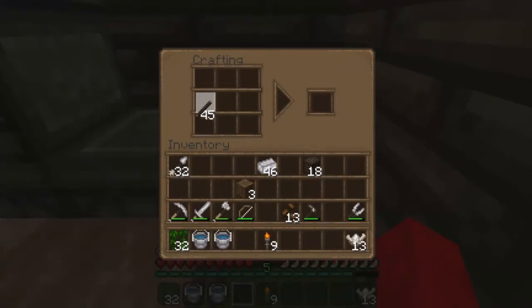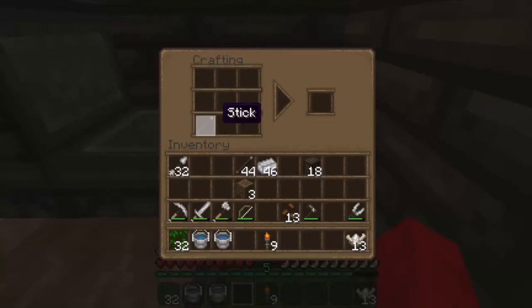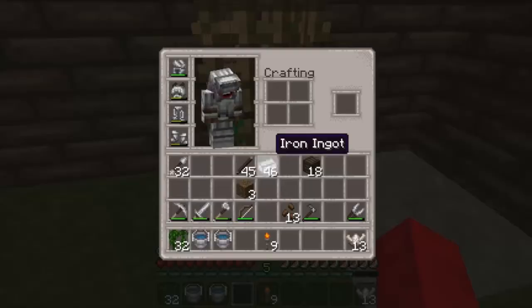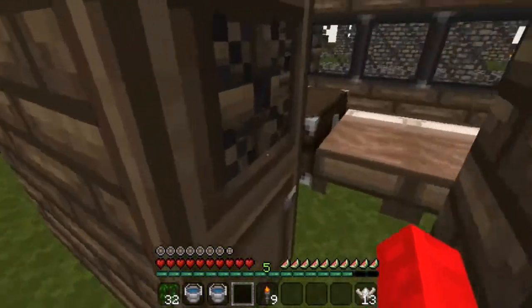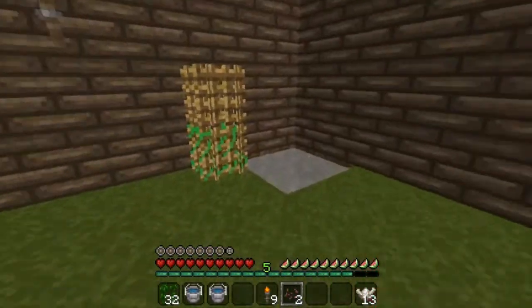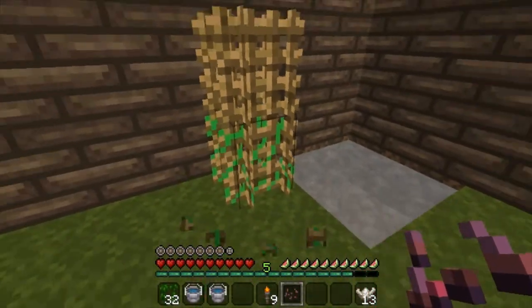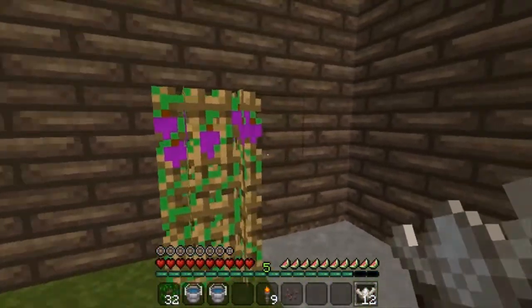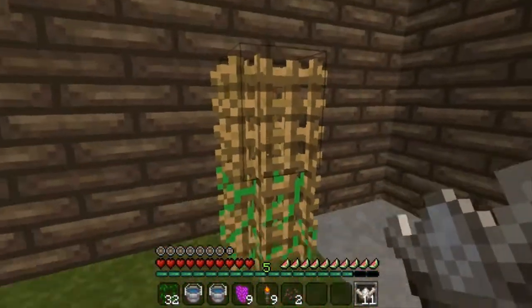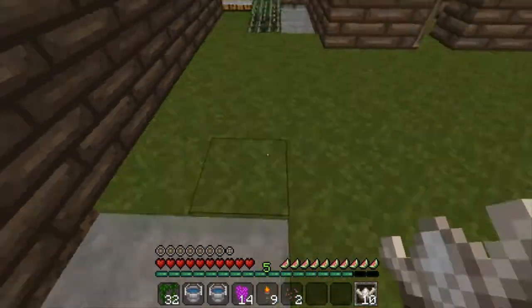The next thing you should probably get is this thing right here — a trellis. That's the trellis right there. And if you wonder what that is, those are the grapes, the grape seeds. You just put them there, plop some bone meal on them, keep repeating until you have a lot of grapes.